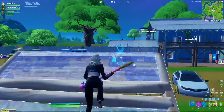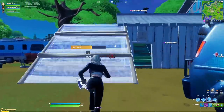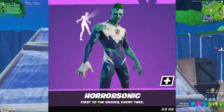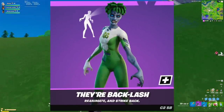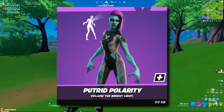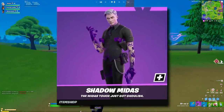Let's get into the leaked cosmetics from this patch. First up, the skins. We've got a bunch of zombified superhero skins: there's the Haunted Hunter, Horror Sonic, Boo Last Off, Wonder Lost, The Bitey Vault, Doom Dancer, Backlash, Extinguished Firebrand, Putrid Polarity, and Jolterra. There's also Colonel Poppy, and at last, Shadow Midas.